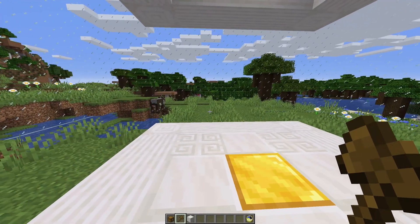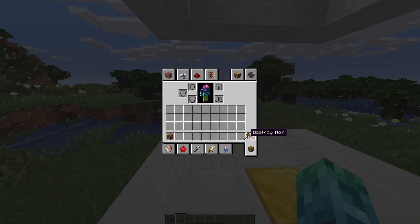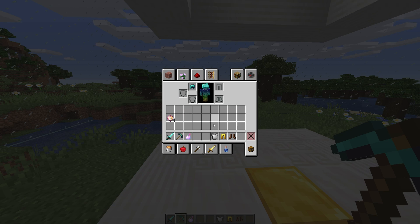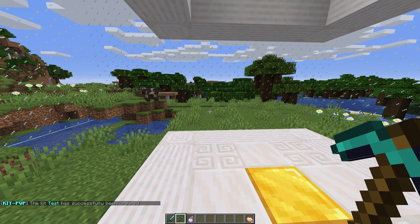Let's create some kits. First, let's empty our inventory and then collect all the items we want in our kit. Keep in mind, it remembers items, enchantments, position, and more. So wherever you leave something in your inventory is where it'll appear when the kit is grabbed. Slash kp create kit name allows us to create a kit. I'll do slash kp create test.